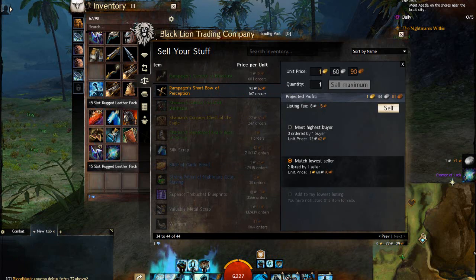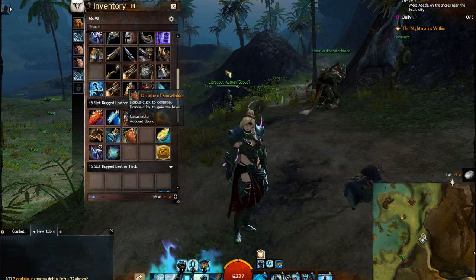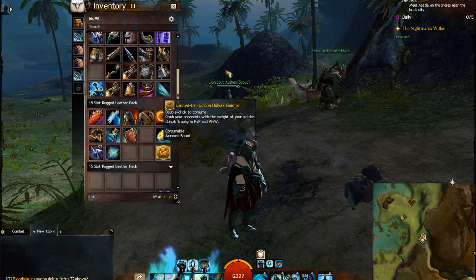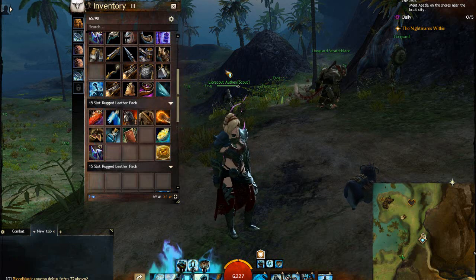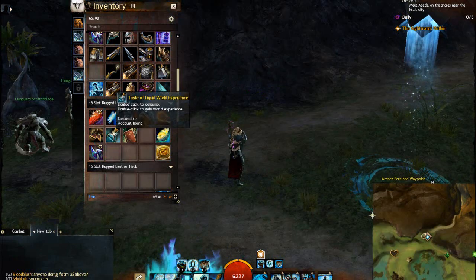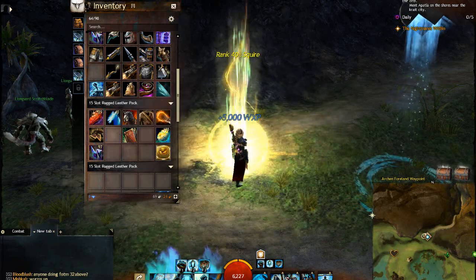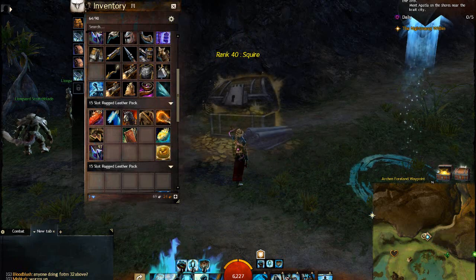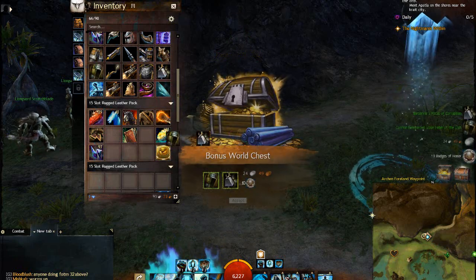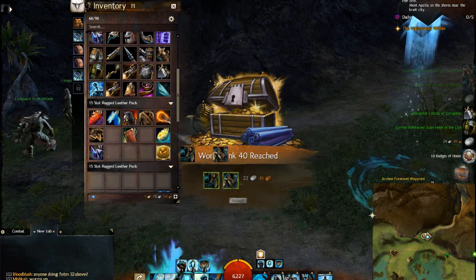I just sold mine for whatever it was priced — still good, decent gold I guess. I drank the Liquid World Experience, you get 5,000, so that's basically one full level and you gain that. And you get two chests from it, so that's a good plus. Since it's account bound, it's a good thing to get two.